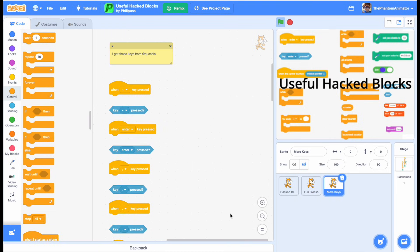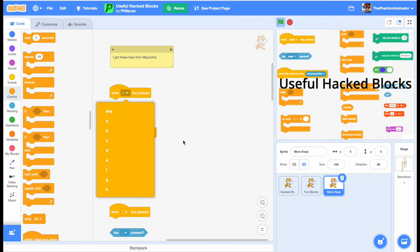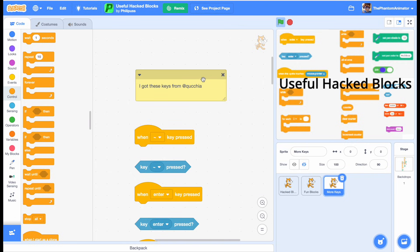The next one is 'More Keys,' which explains itself basically — you just have more keys you can use. These ones are actually from another scratcher called Critchia — sorry if I pronounced that wrong.